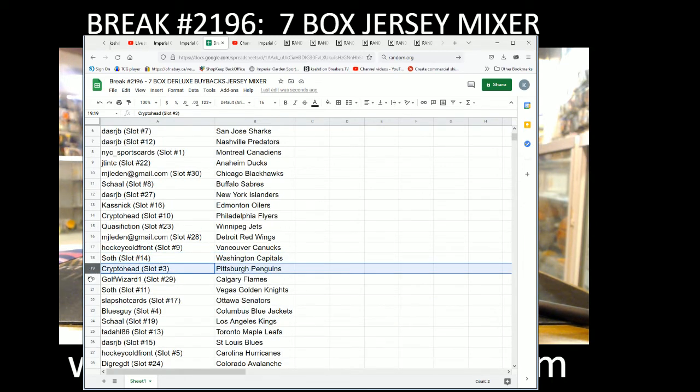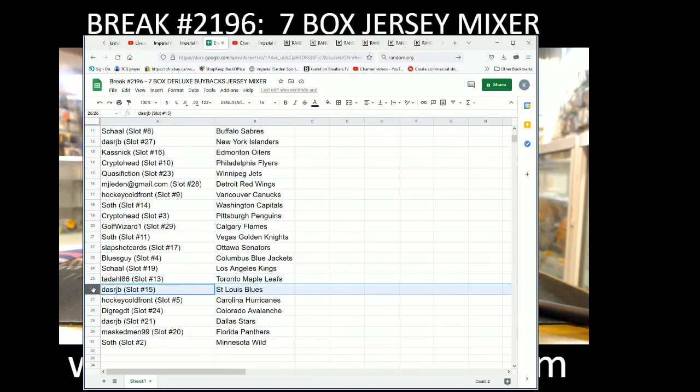Krypto Head with the Penguins, Gulf Whiz with the Flames, Sooth with the Vegas Knights, Slap Shot with the Blues, Shawl with the Kings, Tadal with the Leafs, Das RJB with the Blues, Hockey Cold Front with the Hurricanes, Dig Rig DT with the Avalanche, Das RJB with the Stars, Masked Man 99 with the Panthers, and Sooth with the Minnesota Wild.